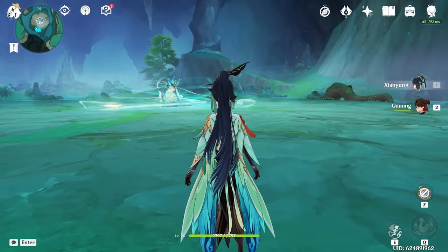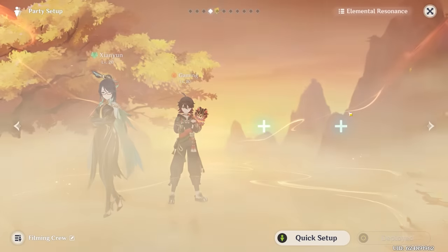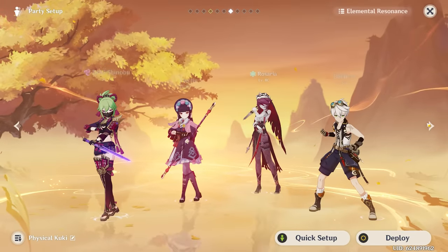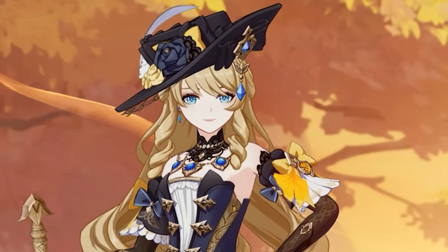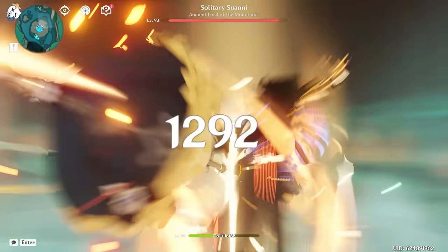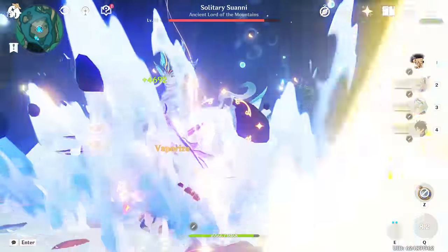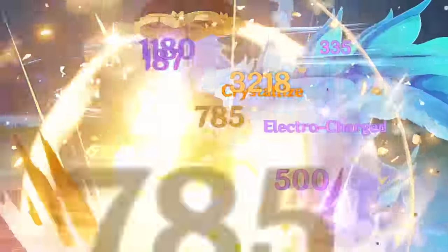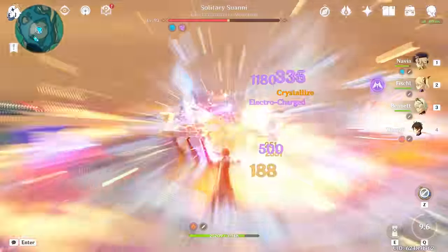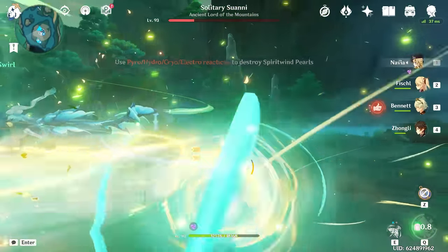Moving on, I think it's time we take on the boss. Let's switch up our teams here because we're not using a level 1 Xinyan. Let's switch over to maybe a more interesting team — why don't we go and try out the latest character, Navia. Navia has kind of been a staple on my account for quite a while now, and she's one of those characters who can just absolutely destroy bosses, and this one is no exception. She demolishes the boss — she already has the thing on half health. Boom, 150k!